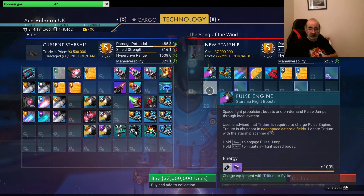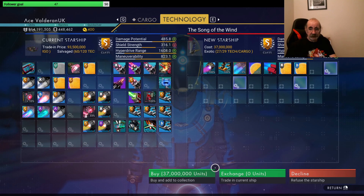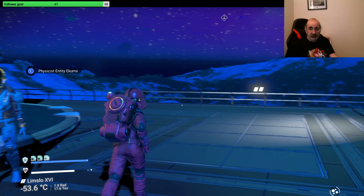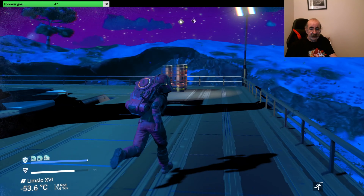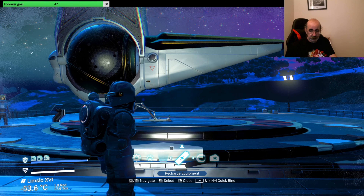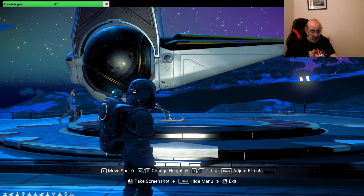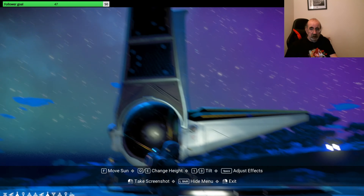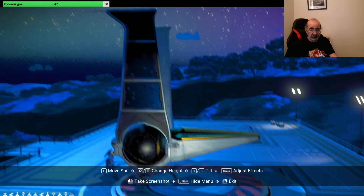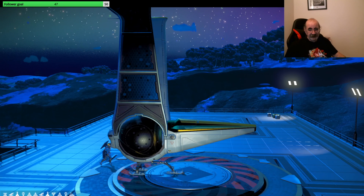Not too bad placement — hyper charge. Let's take a picture. Let's get it properly. It's a nice dark blue, V-shaped wing.